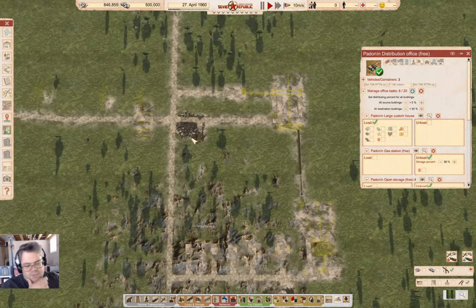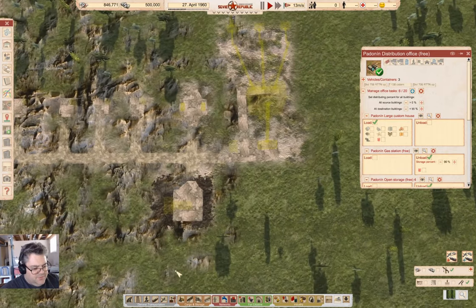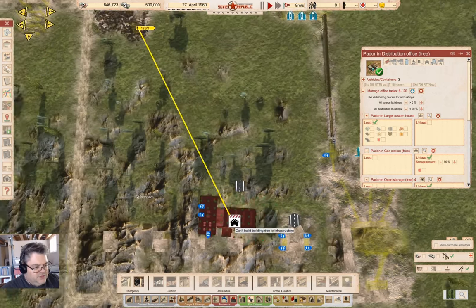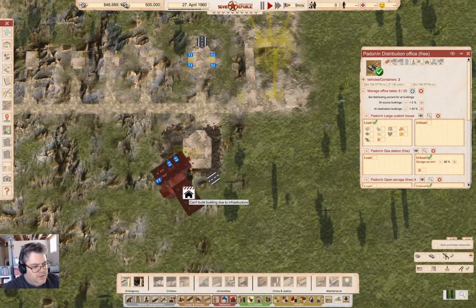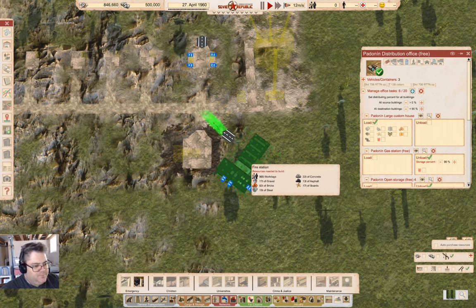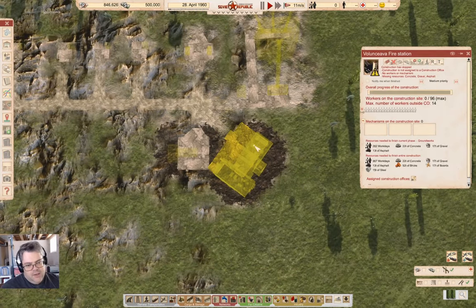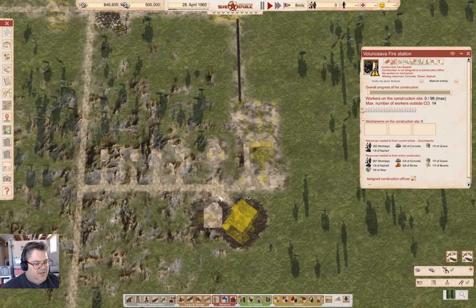I'm missing something obvious here — I need a fire station. Where am I going to put it? Right there. Because I think that's funny, I'll put it right there.